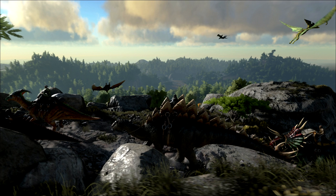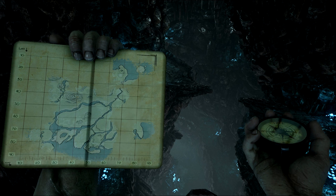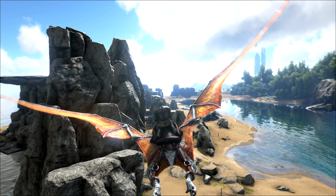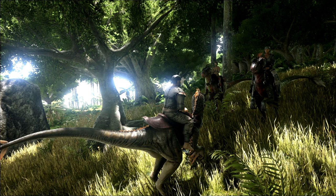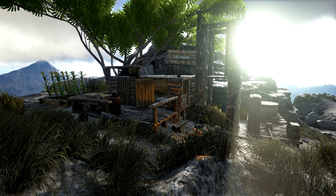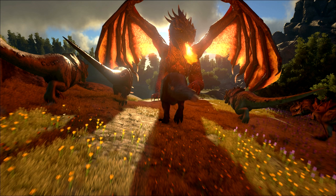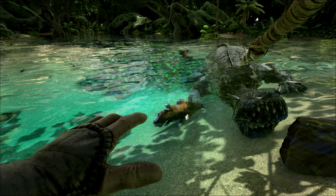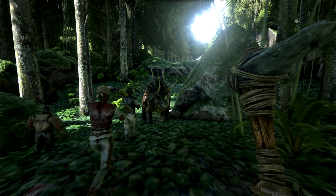Pets' gear will be customizable — you'll be able to paint their saddles — and they plan to add more accessories later. You'll need to feed your pets since they get hungry; you can place food in their inventory and they will know when they need to eat. Pets will have their own levels and be able to gain new abilities based on those levels. They can be healed with food, and they can only die from starvation or being killed by predators or other players. If you no longer want a pet, you can release them, giving up ownership and allowing anyone to take ownership of it. Hunger is based on activity, so if you aren't doing much, your pet should be fine for a week or so, but if you are active you will need to manage its food and hunger.